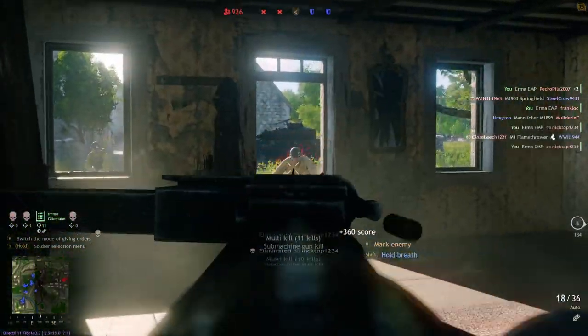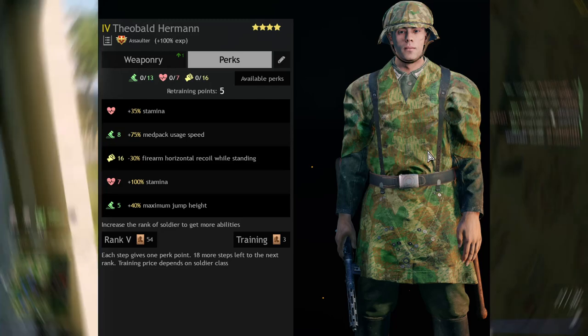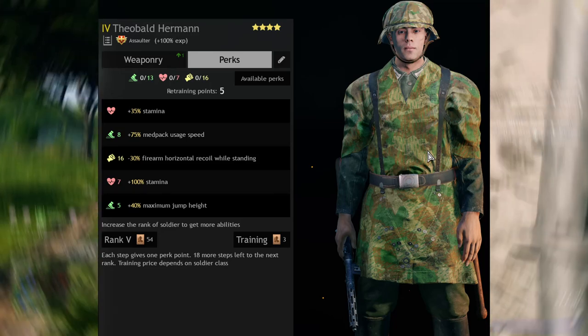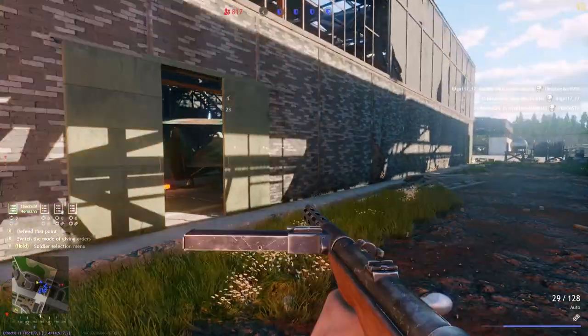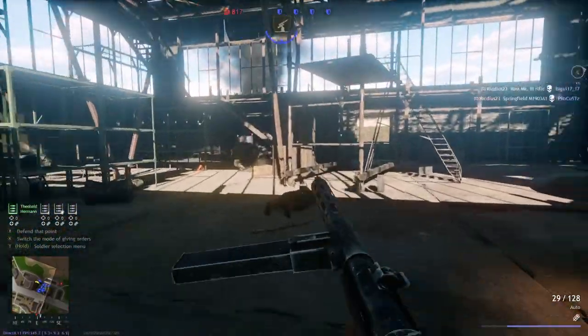Perk-wise these guys are good, with a 35% stamina increase, 75% medpack usage speed, a reduction of horizontal recoil by 30%, 100% stamina, and a 40% increase in jump height.